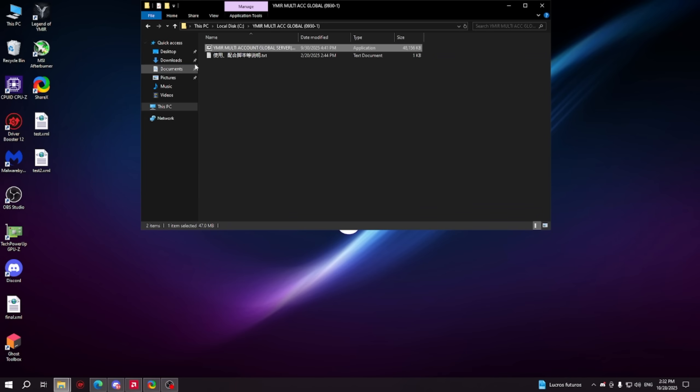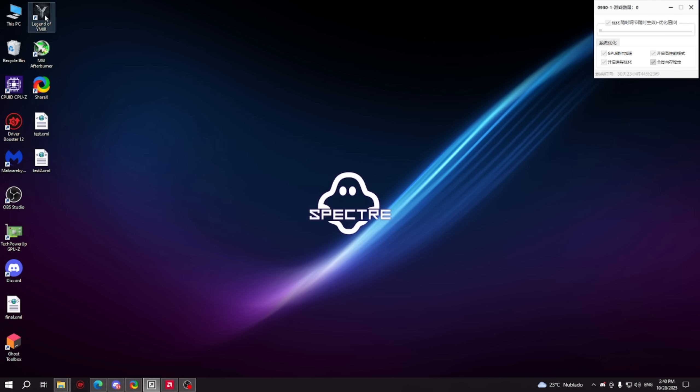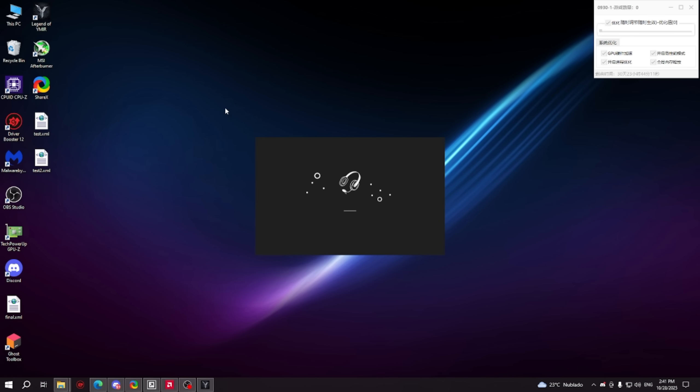Introducing the Yimmer International Server Multi-Account Tool. Experience seamless performance like never before. With one click, the system enables GPU hardware acceleration and high performance mode, unlocking your hardware's full potential and allowing you to run more windows smoothly.